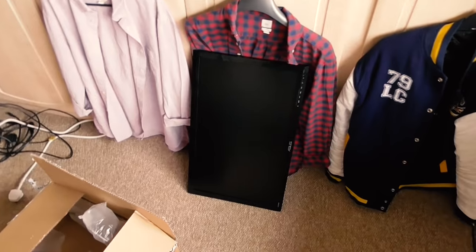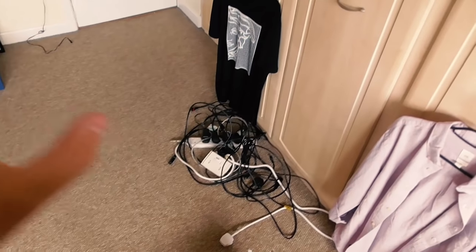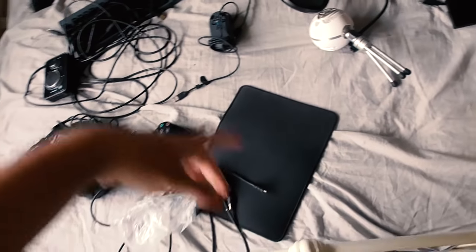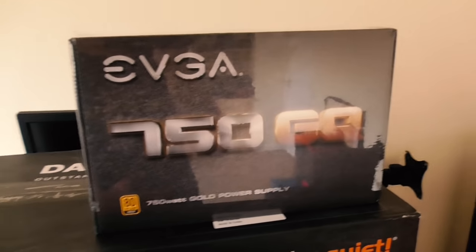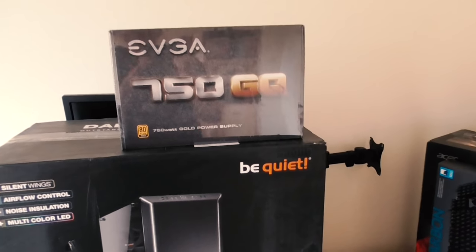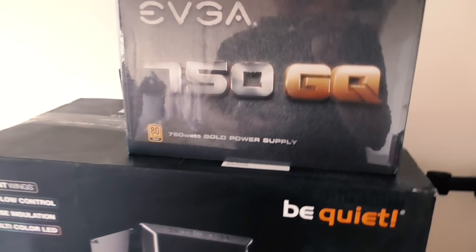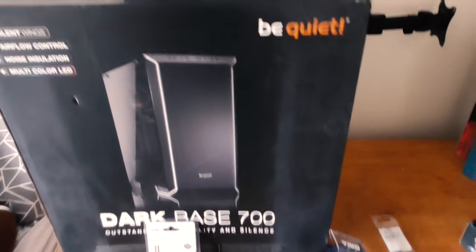Alright boys, it is time to make the build. Everything has been unpacked and deconstructed. There's a monitor going away and a crap ton of cables — borderline a human hate crime. Over here on the bed we've got all the leftover stuff we're keeping: PS4 Pro, keyboards, Astro, HD60, microphones, and all that good stuff. Make sure you get yourself an anti-static wrist strap. Over here we have the EVGA 750GQ — a 750 watt semi-modular power supply, 80 Plus Gold rated, which means it's going to be pretty power efficient, especially when you're overclocking an i9-9900K.